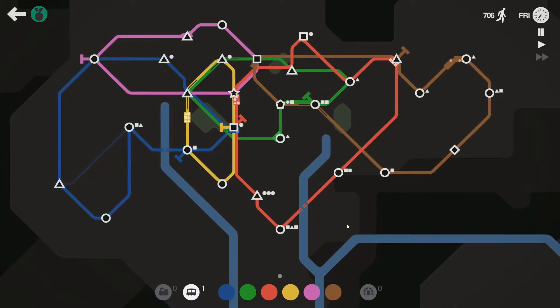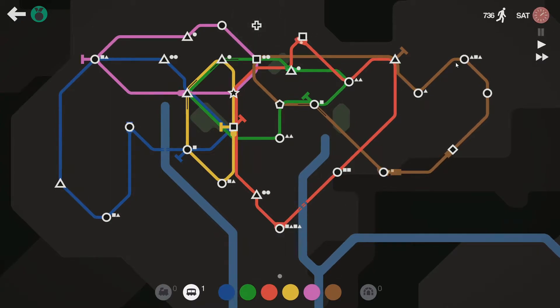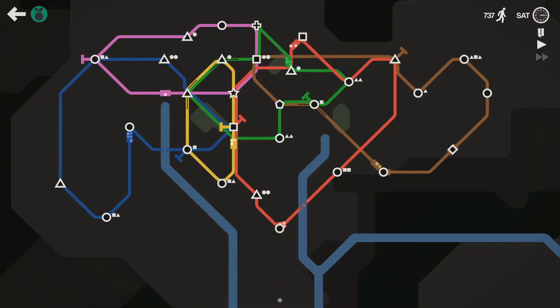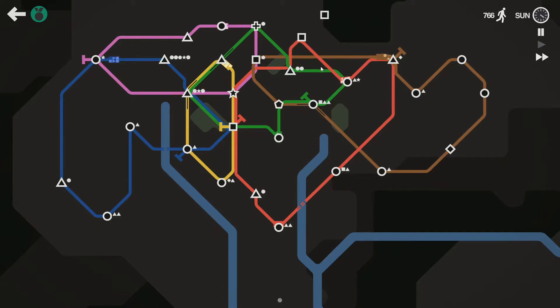Brown is getting dangerously big and I might have a problem with that corner. For those who don't understand how corners work: corners cause the locomotives to turn slower, especially after picking up passengers from the stations. I'm a little concerned about the size of red and brown right now — not so much about blue aside from its corner.